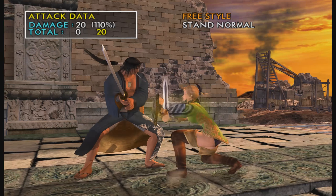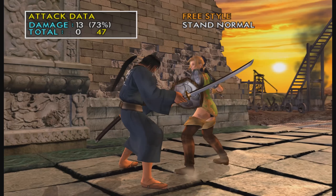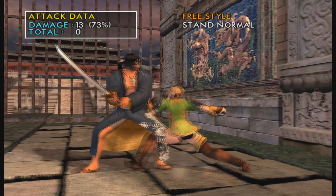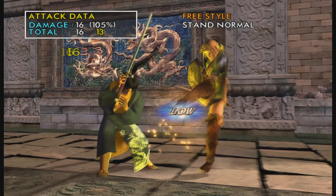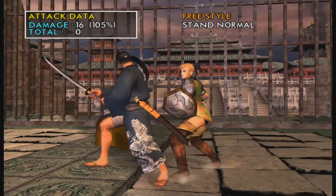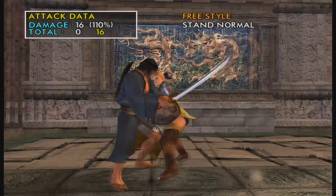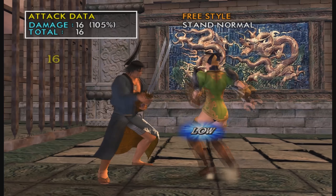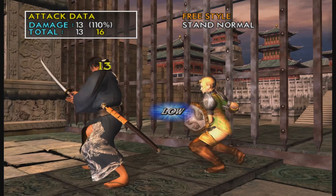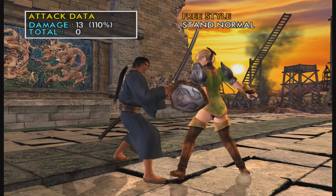While rising B is a safe fast mid, it hits grounded as well, and it tracks really well to her left. FC 3K is a really fast low, but it's also pretty unsafe so I don't really recommend using it that much. They do identical damage to 2K, so you're better off just doing 2K because it's safe and does barely less damage.